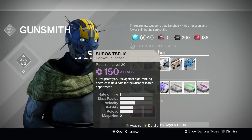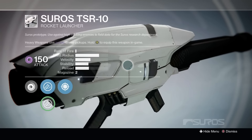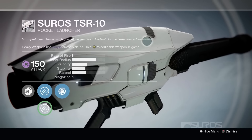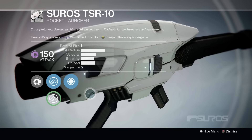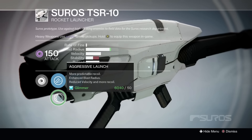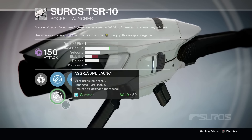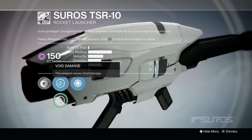Following that up is the Suros TS-R10 rocket launcher. You need to use this one by taking out high-ranking enemies in the field, so you'll probably be using it for PvE. It has really basic Year One perks, a really high blast radius — it's ridiculous — and the velocity is pretty good, but the rate of fire is in the bucket. You can use Aggressive Launch or something related to better control it and land that one shot.